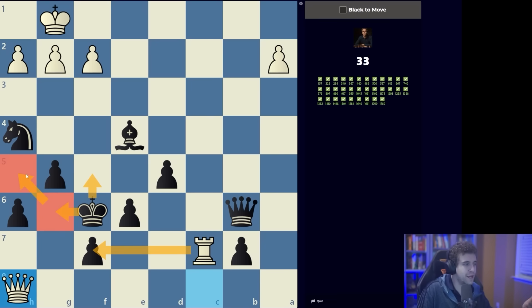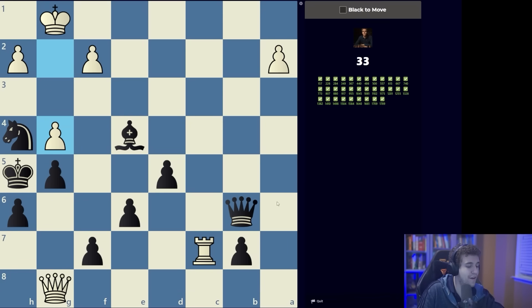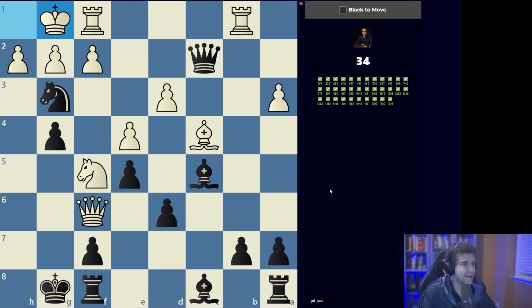King f5 runs into rook takes f7. I think we're actually escaping to h5 — it can be worthwhile to identify an escape square before you start. The best escape square is h5, because if the queen captures on f7 we can actually block with a minor piece: g4, king takes g4, and we've successfully escaped.